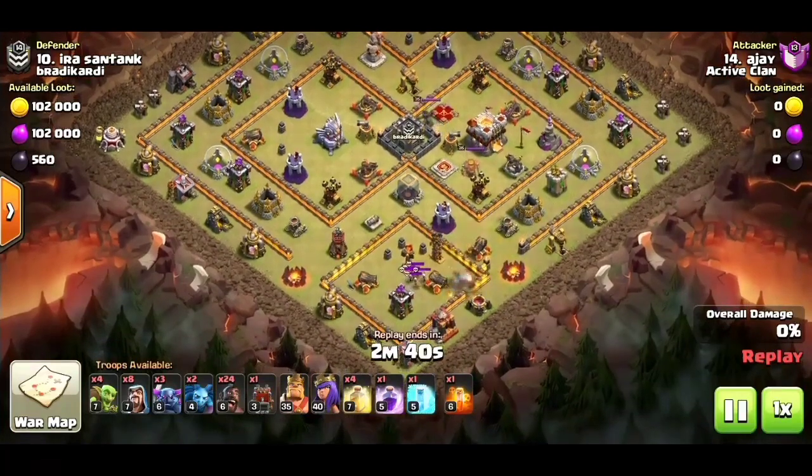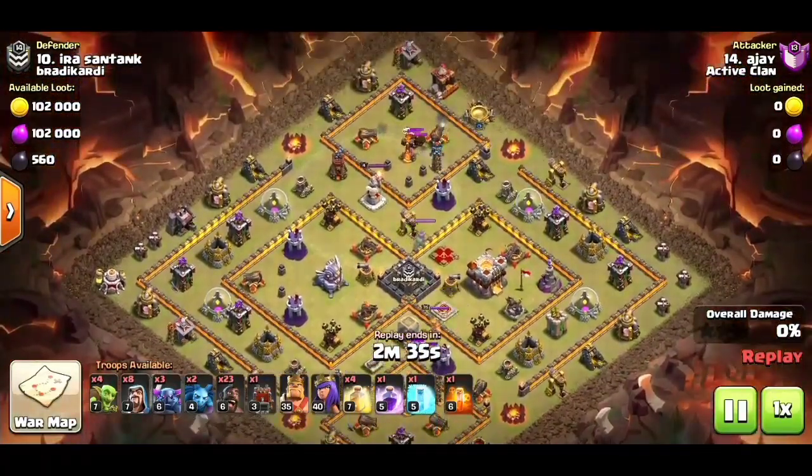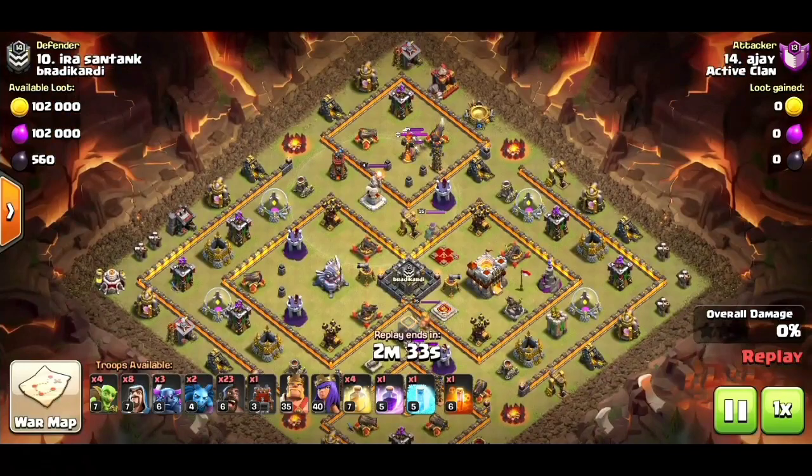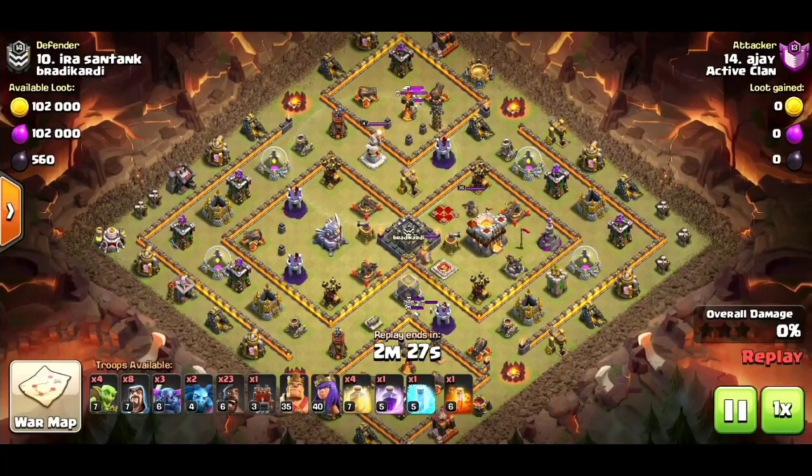When we do the attack, we are maxed. Tunnel 10 is maxed, Tunnel 11 is maxed. We are maxed — the King at level 35 is maxed. If you use this attack in clan war, note that these attack strategies are being used in war.